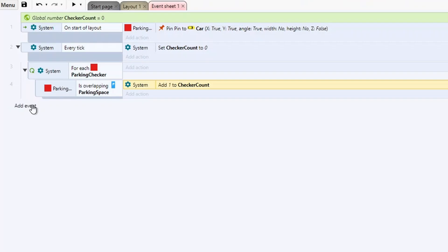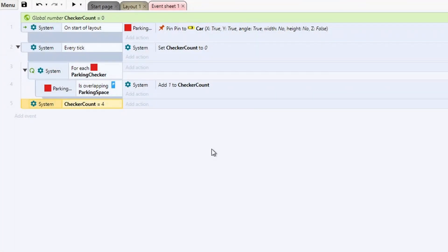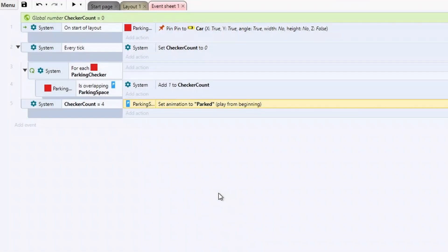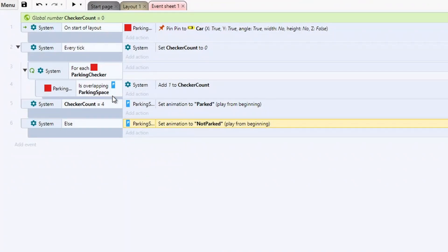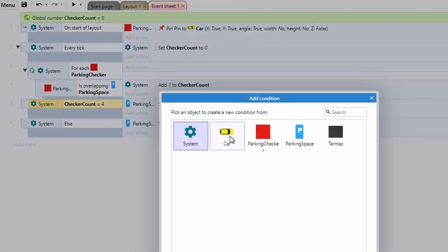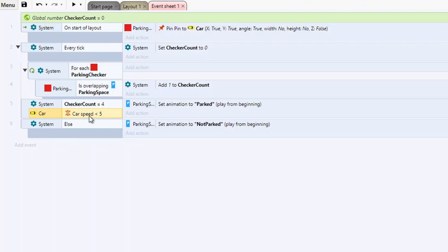We also need to apply this to our animations. Add an event: System > Compare variable — if checker count equals four, add action: Parking Space > set animation to 'parked'. Right-click and add an Else, then copy-paste and change the animation to 'not parked'. There's one more requirement before we test — I don't want this to be active straight away. I'm going to add another condition on our car: compare the speed to be less than five. This handles the case where the car is slowly rolling and hasn't completely stopped. For the most part, you should be stopped before we check if you're parked.